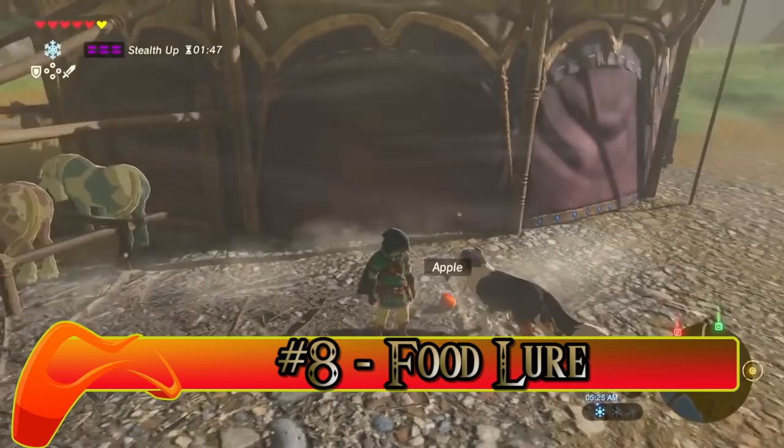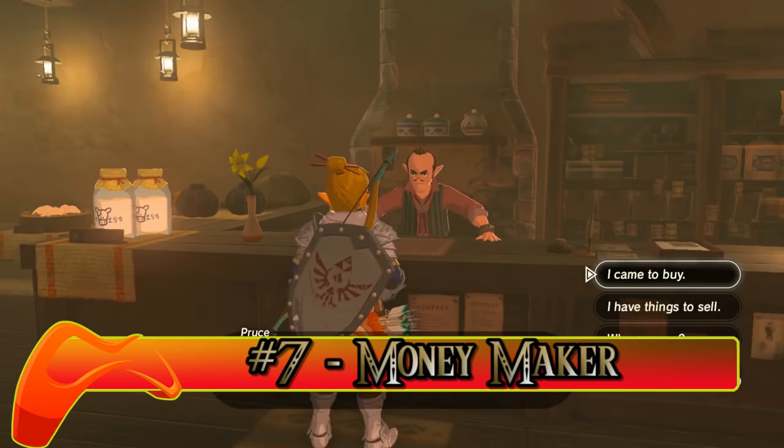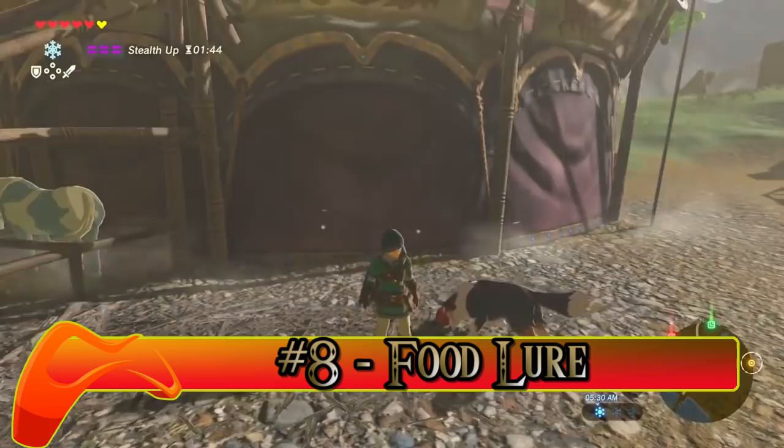Number eight: Food Lore. In Breath of the Wild, when in doubt, use food. Food is good lore for fish and it can also be used to befriend dogs. Not wolves — dogs. Want a wolf? Use your Amiibo.